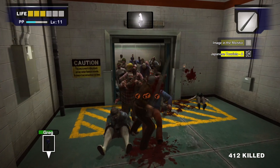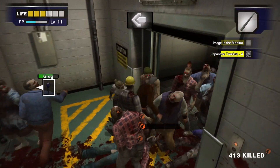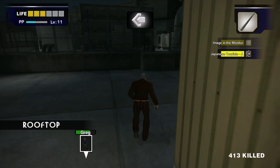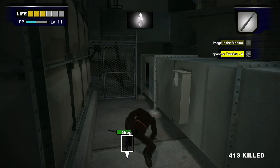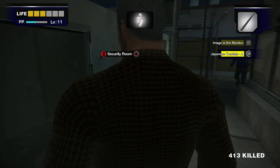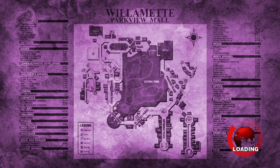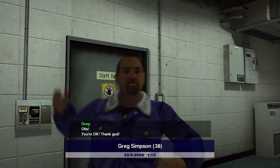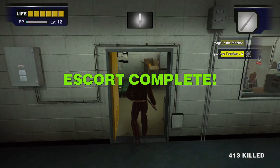Weapons like these with wide sweep attacks are pretty good for getting zombies off survivors when they grab them, so you don't accidentally hit the survivor. Escort complete.